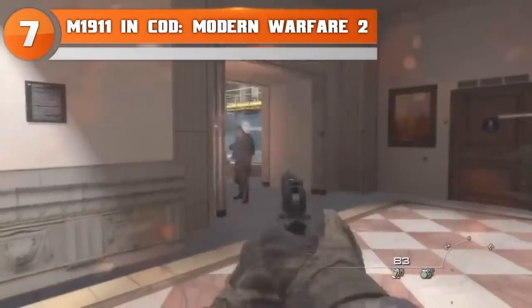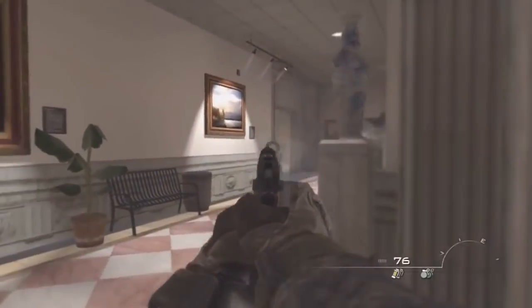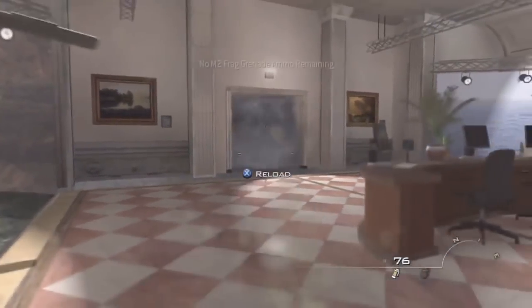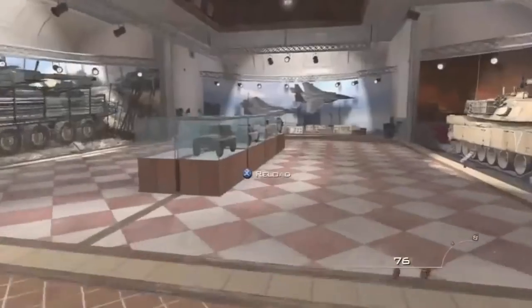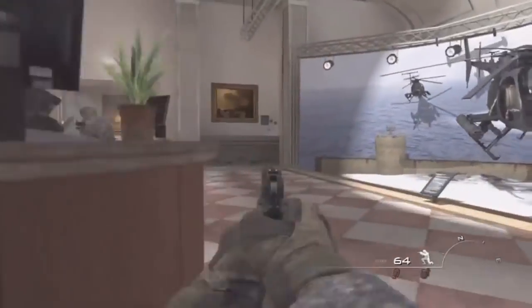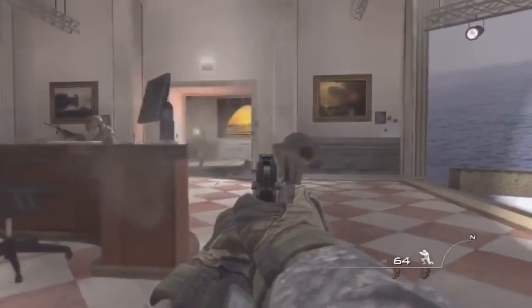At number seven we have the M1911 in Call of Duty: Modern Warfare 2. This is one of the longest-running guns in the Call of Duty franchise, making an appearance in just about every single game. The M1911 was usable in Call of Duty 4's campaign and multiplayer, and while it was also available in the campaign of Modern Warfare 2, it is not available in multiplayer. Oddly enough you can still see the pistol in multiplayer — if you spawn in with a sniper rifle as your primary weapon, your character will have this pistol in their holster, but you can't take it out. The gun is totally visible on tons of characters, but it's impossible to actually use it.